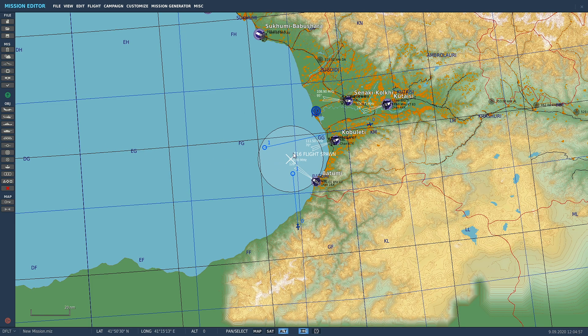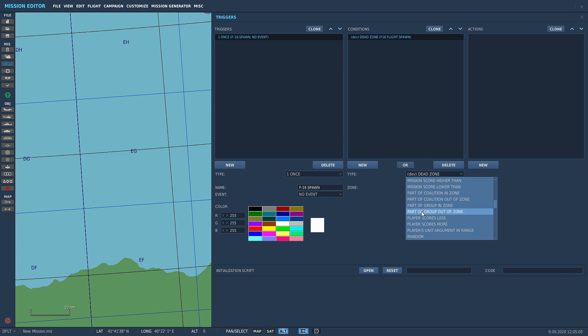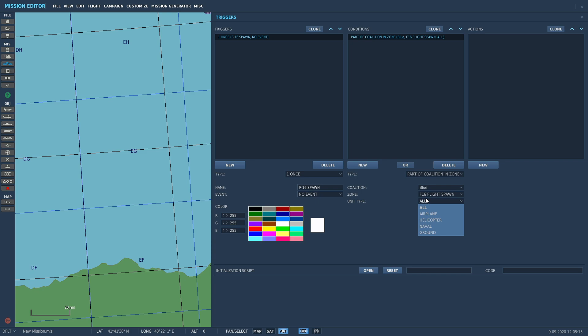Set the zone to 'F16 Flight Spawn' — the name of the trigger zone we created. We lost the settings because I didn't save, which is an annoying thing with the mission editor right now. So again: Part of Coalition in Zone, Blue, zone is 'F16 Flight Spawn'. That's why it's important to name your triggers appropriately so you know what each one does.